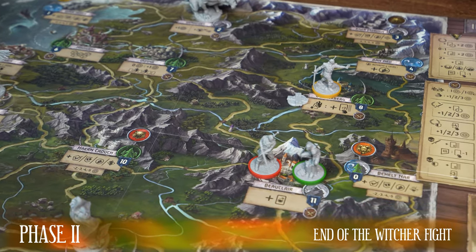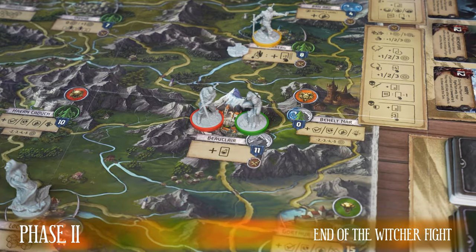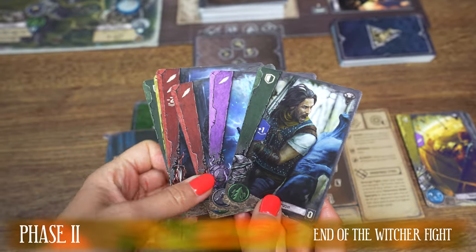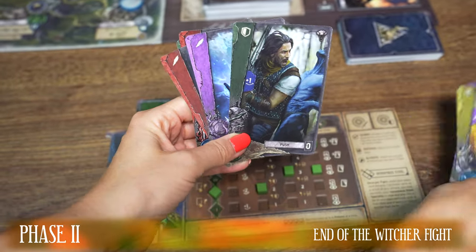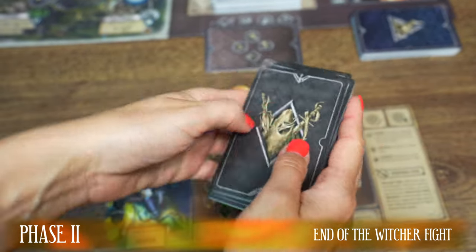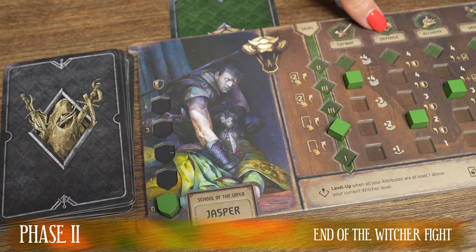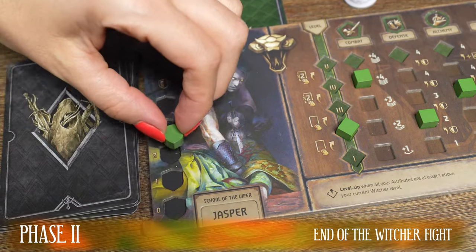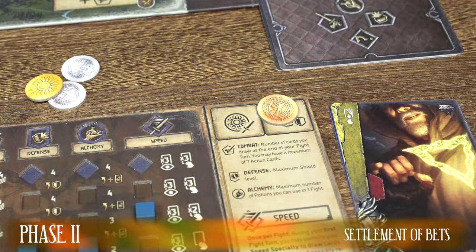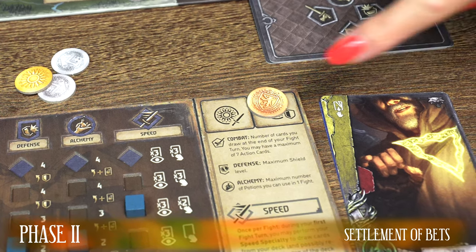After the battle between the two Witchers is over, regardless of the outcome, do the following. Shuffle the action cards you have in your hand, combine them with cards from the Witcher's life deck and cards from the discard pile — this creates your new deck of action cards. Then raise your Witcher's shield level to the level of his defense attribute. And with this setting, you will be in the third phase of your turn.